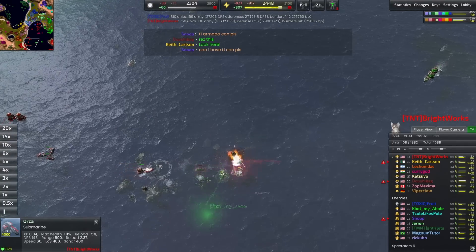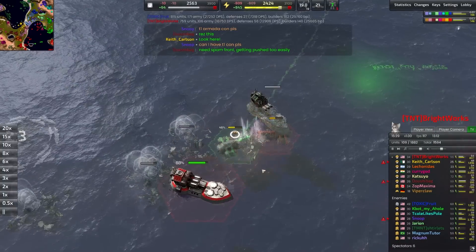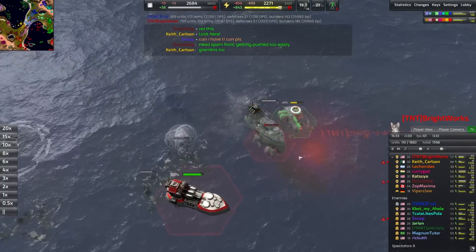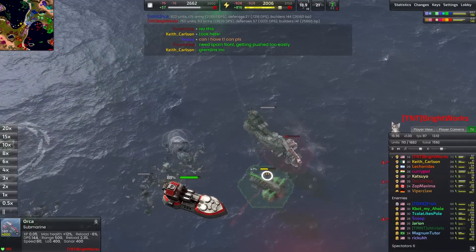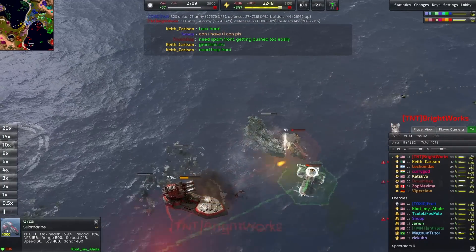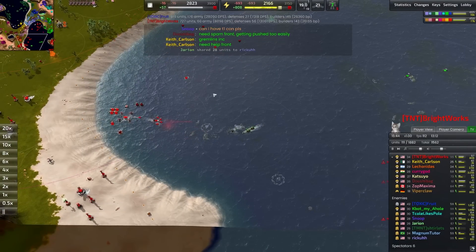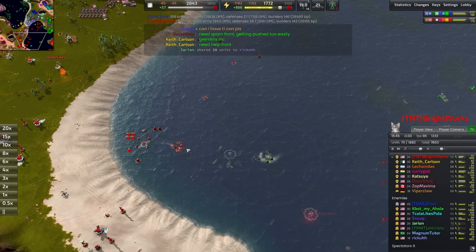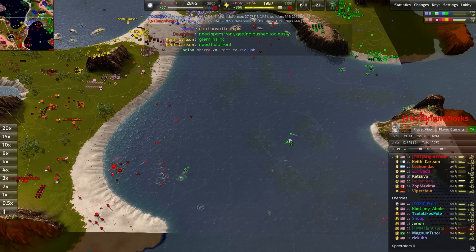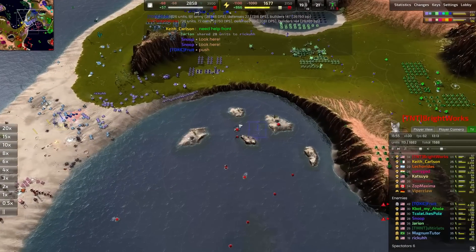Gunboats actually work pretty well against destroyers because they pull their attention away and soften them up on the sides. Looking at this now, I really wish I'd built more build power — I have so much metal in my bank that could have been turned into units. Eventually the submarines trade out — what a derpy little mini-game there. Eventually my res sub gets killed too, and that's pretty much all it takes. Shut all that down.